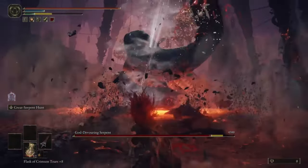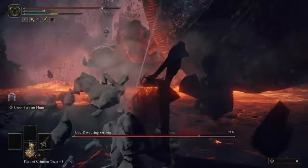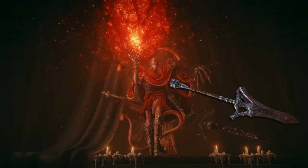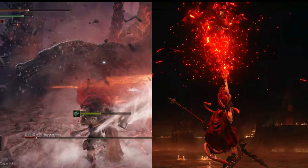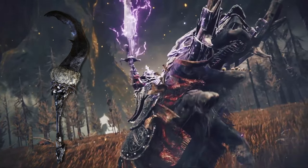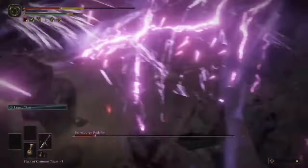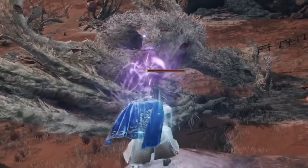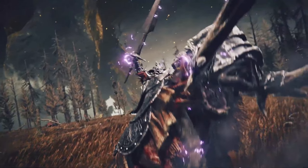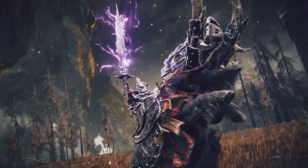The next weapon type is the one we used to defeat Raikard, which strengthens my argument — I truly believe this is Raikard's connection since Mesmer is using the same weapon type we found in Raikard's arena. This looks like a Falling Star Beast Jaw, and I'm guessing it's some kind of gravity attack. Even though we've seen a lot of gravity attacks in Elden Ring, most involve throwing rocks at enemies — I'm guessing this is something new, like being able to pull and push enemies.